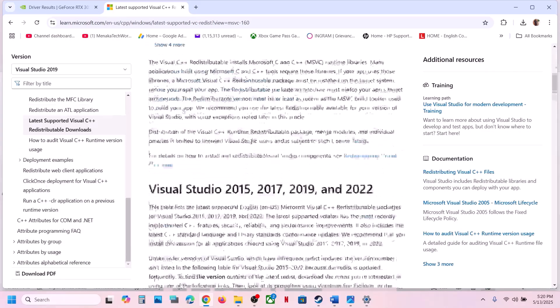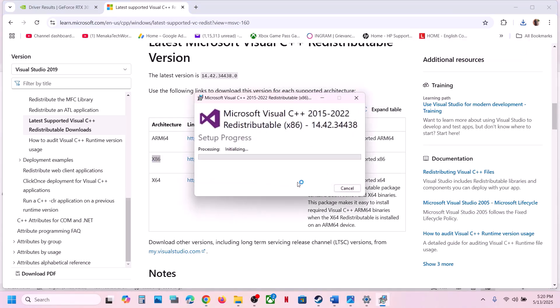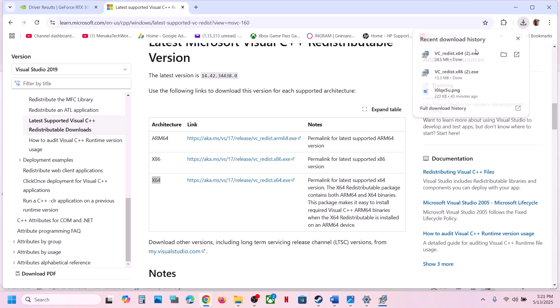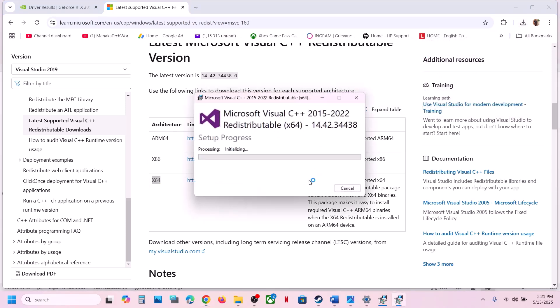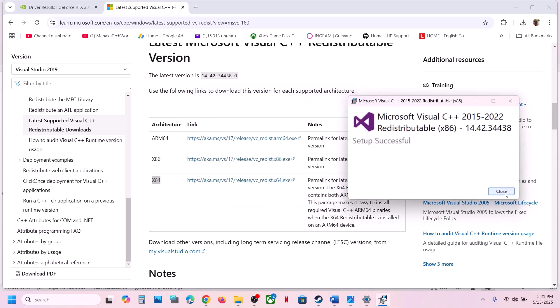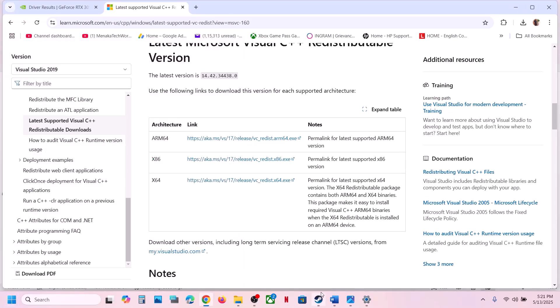Open the link in a browser — it will take you to the Microsoft website. Scroll down and install both the x86 and x64 files. Download the x86 file, run the exe — if you see the Repair option click Repair, if you see Install click Install, then click Yes to allow. Download the x64 file as well, run the exe, and do the same. Let both installations complete, then restart your computer. After the restart, launch the game.